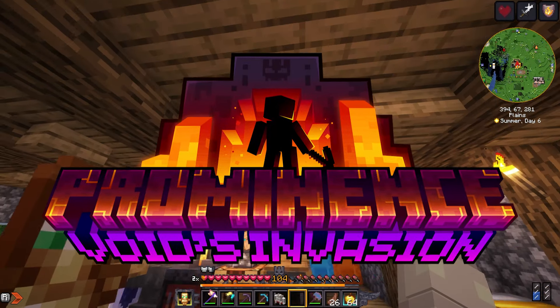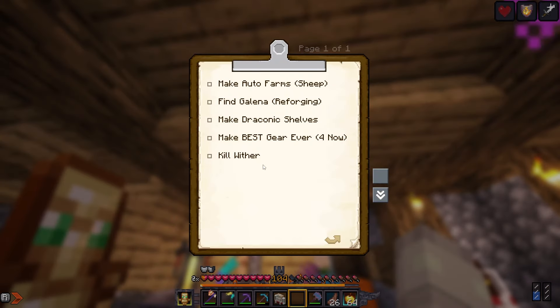Welcome back to Providence Minecraft. We have tons of things to do today. I have to make auto farms for my sheep so I could get infinite mutton, find galena which is for reforging stuff into mythic, legendary, rare items and weapons. I also need to make draconic shells, which are the best shells in the game and are used for better enchantments, and then after that make the best gear ever and kill the Wither.